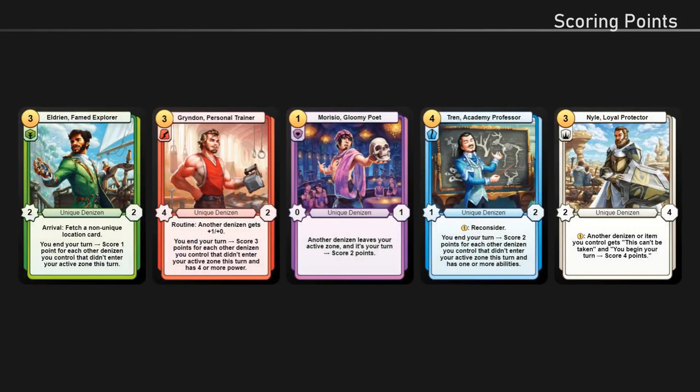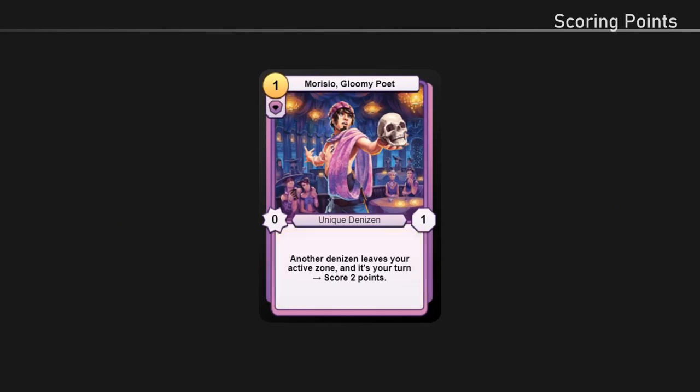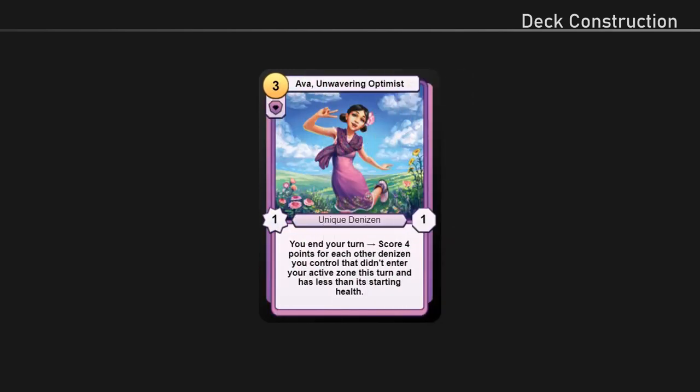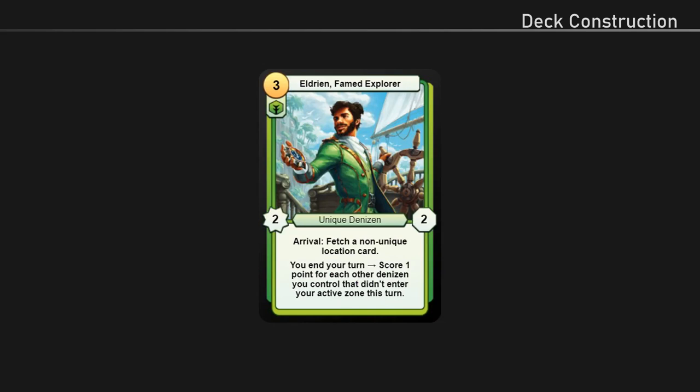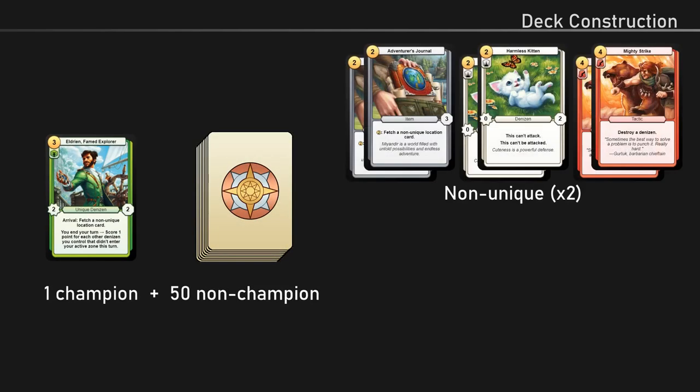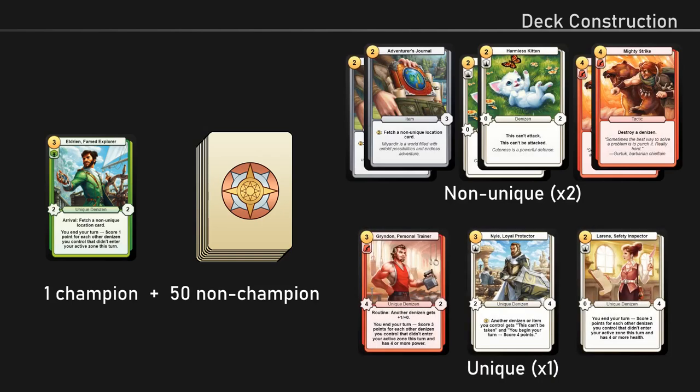Now we'll go over how points are scored. Some denizen cards have the unique subtype. Unique denizens have abilities that score you points when they're in play, and each one has its own unique way of scoring points — they are like the main characters in the story. A Champions of Meundia deck must have at least one unique denizen in it, and one of those unique denizens must be designated as the deck's champion, representing the protagonist of the story. A deck must have exactly 51 cards: one champion card and 50 non-champion cards. A deck can have up to two copies of any non-unique card and up to one copy of any unique card.